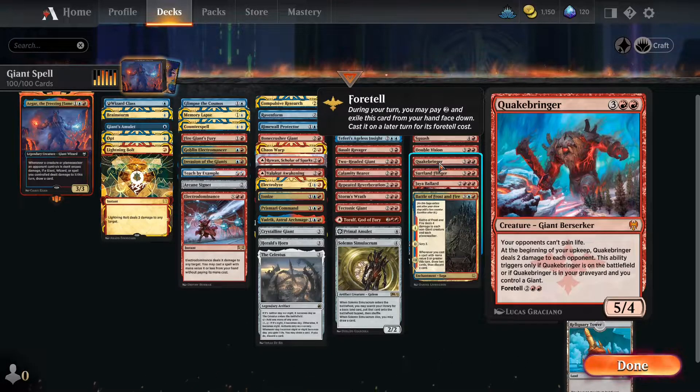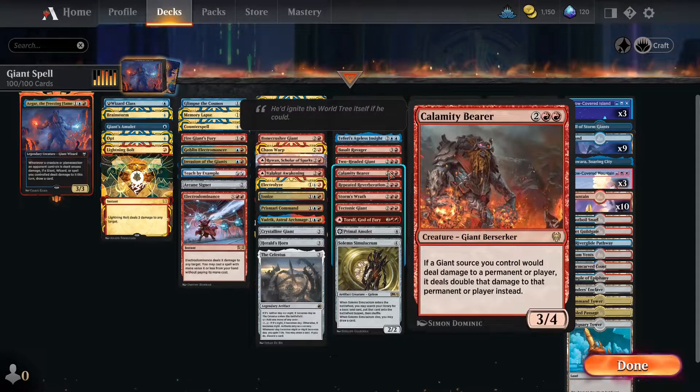Quakebringer's ability triggers only if it's on the field or in our graveyard and we control a giant. We only have one copy so we can't stack multiple triggers, but the plus two damage every turn is pretty nice and can stack after a bit — especially with cards like Calamity Bear, where if a giant source deals damage to a permanent or player it deals double that damage instead.